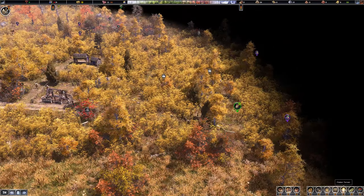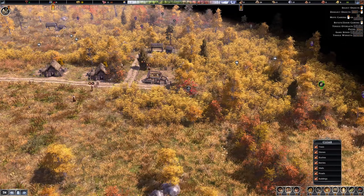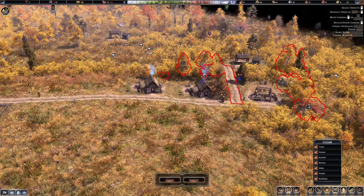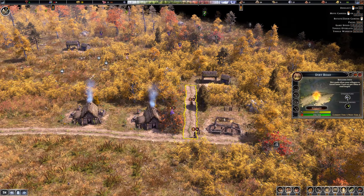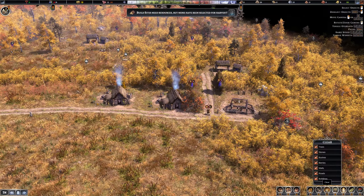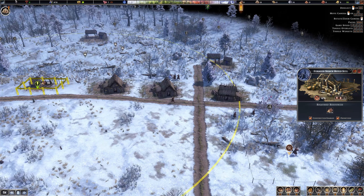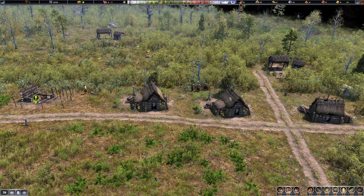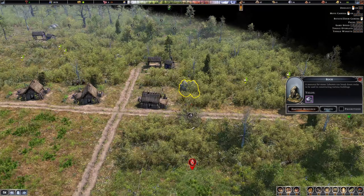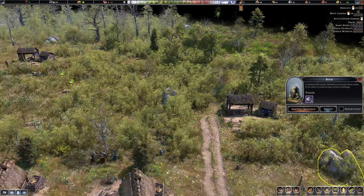There's also a clear option where you can just get rid of all this stuff — very handy. I think I've exempted something from the clear option, so I'll give that building prioritized status because that's rather important. We're out of the winter, but two more people just showed up.